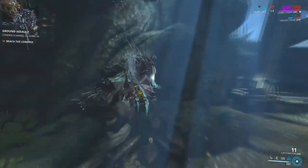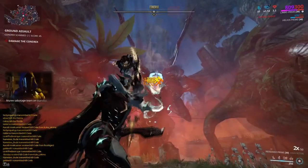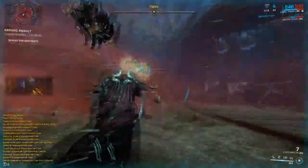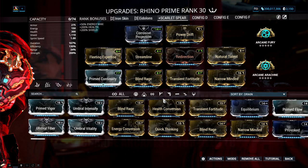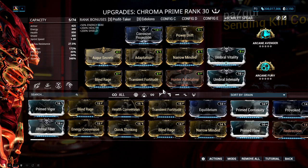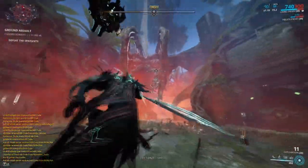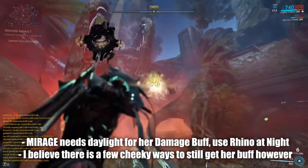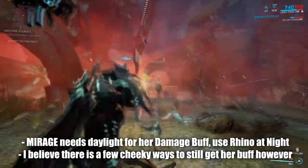When it comes to the Chondryx, use Mirage for damage dealing. Her buffing abilities allow for bigger damage hits against the Chondryx. If you do not own a Mirage, any frame that can buff weapon output is fine — for example, Rhino and his Roar, Chroma and his Vex Armor, Ivara and her Navigator, and so forth. Keep in mind that if you are playing Mirage, Earth can also have Night Time, so you are not going to receive your Day Buff.